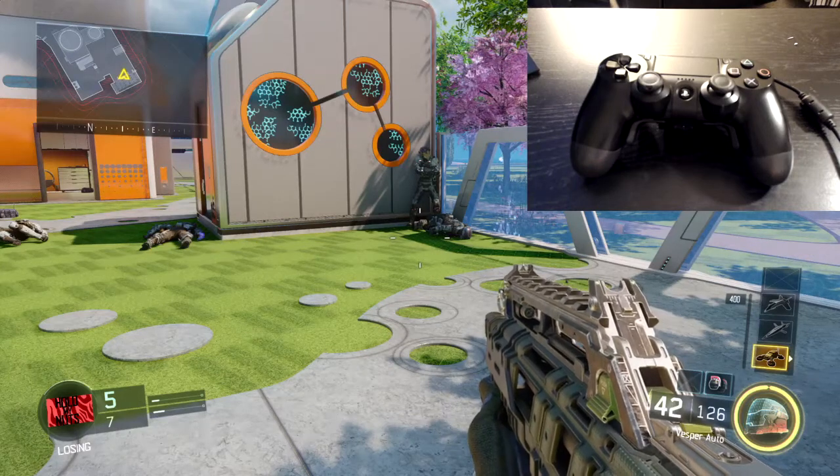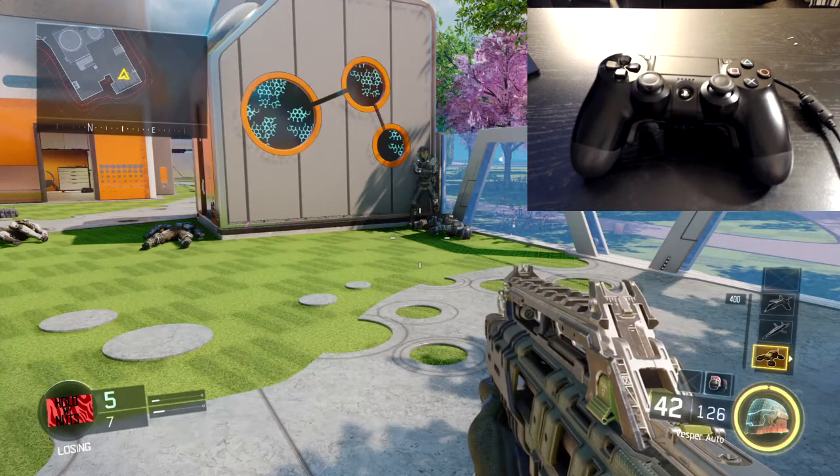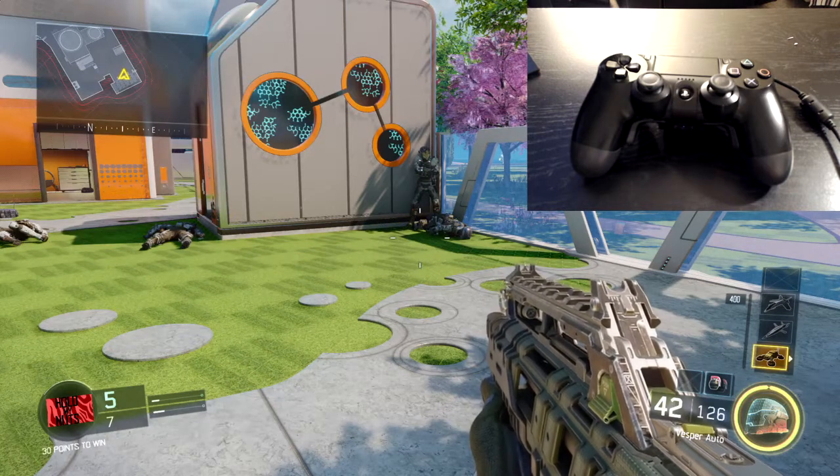What's going on guys, EpicZero here back in another video. Today I'll be playing with Witness Chris and I'll be showing you guys the best setting for anti-recoil mod on the Strike Pack. I'll be testing it out on the Vesper because we all know this gun is mad crazy with the recoil. Now I'll make it as close as I can to a laser beam. So let's start it off.